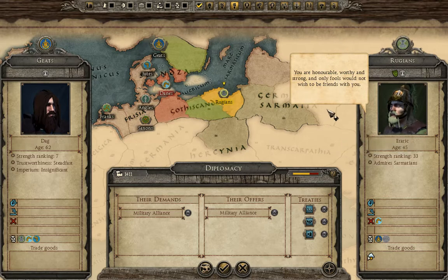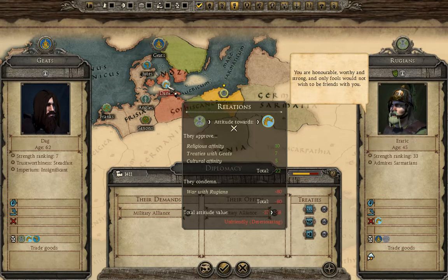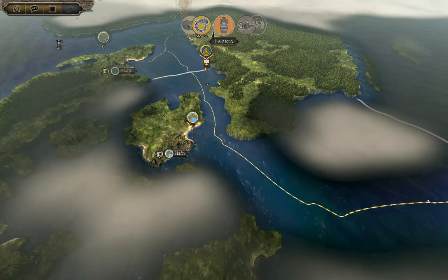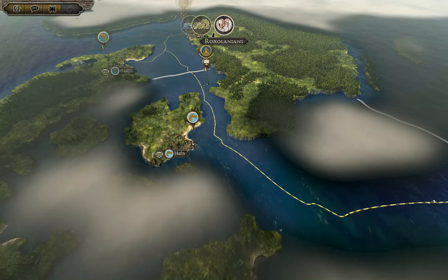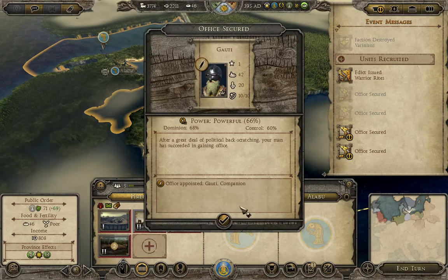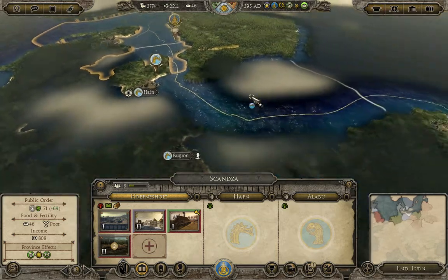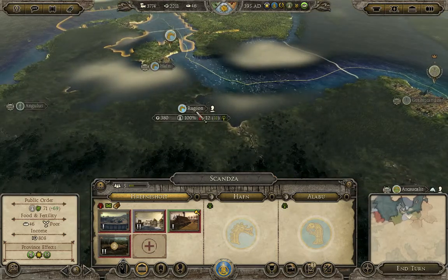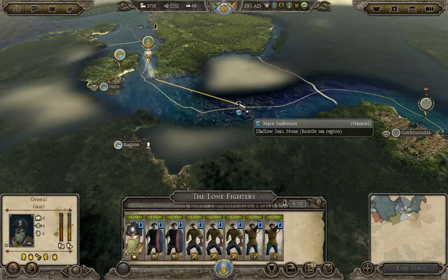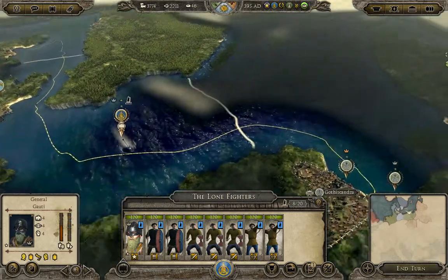The Rugians say we are honorable, worthy, and strong, and want a military alliance. But they do not like the Danes, so even though I have military access and trade with them, I'm not going to become their ally — I want to keep the Danes and Jutes as my friends. The Varinians have been destroyed right off the bat, and it's the first time I've seen the Danes pop down and do that. If we stay friends with them, they'll hopefully provide us with a nice security blanket.